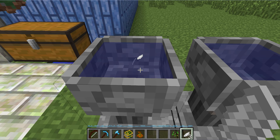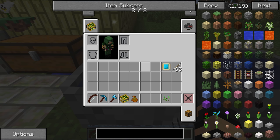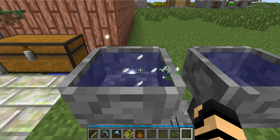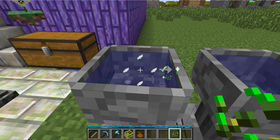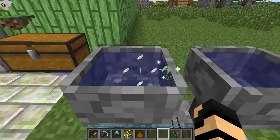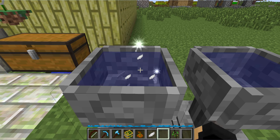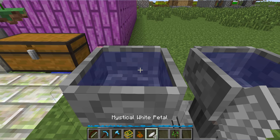With Botania and the petal apothecary, when you put the required items in there — I'm just hitting Q and dropping them in — you can actually go into your inventory and drag them out as well. It actually recognizes that there's a recipe in there. If you end up accidentally putting the wrong combination in and that's not the flower you want, you can actually pull these back out. To do that, you just shift right click with an empty hand and you'll get the last item pulled out of the apothecary. You can continue doing that until you get all the ingredients back out.